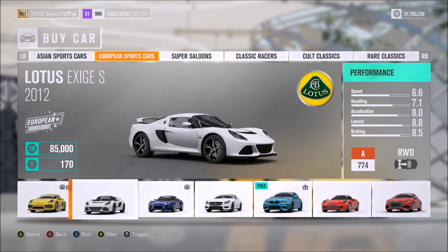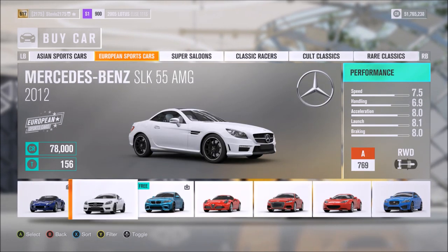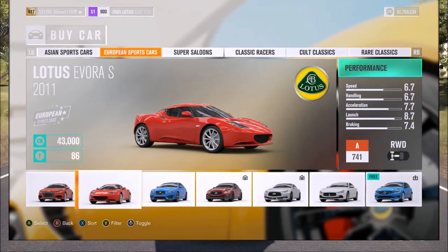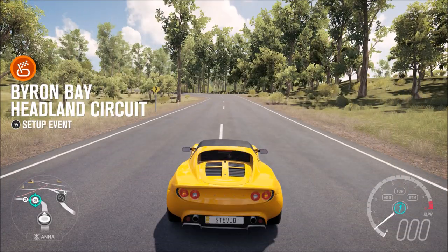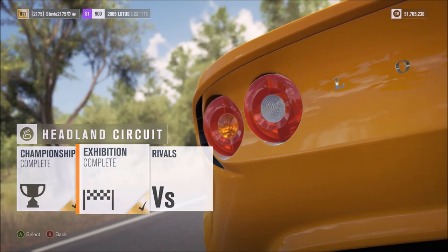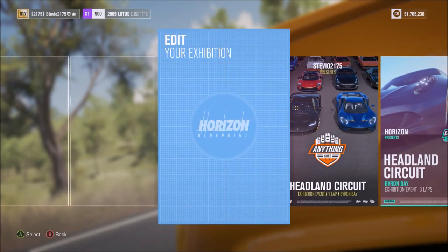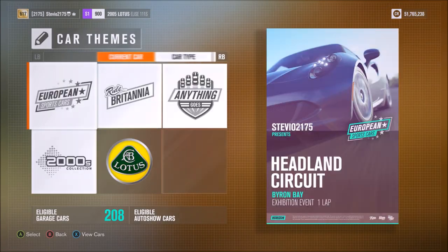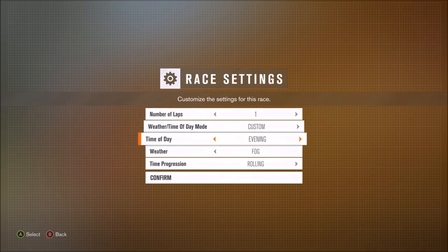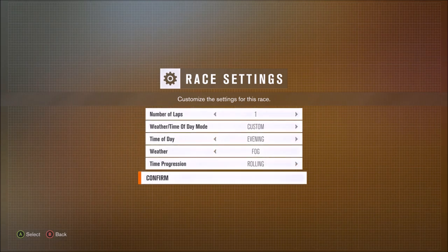Hopefully there won't be any glitches — just a couple of these cars may not work even though they are European sports cars, kind of like what we had with the extreme track toys situation. Once you pick your car, just blueprint any circuit race — this is the quickest way because you can make it one lap, and just make sure you have to use a European sports car so you can't go wrong.